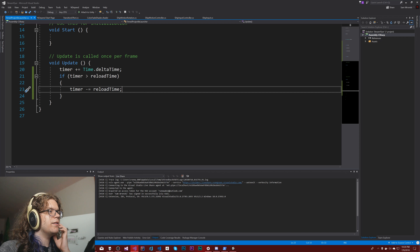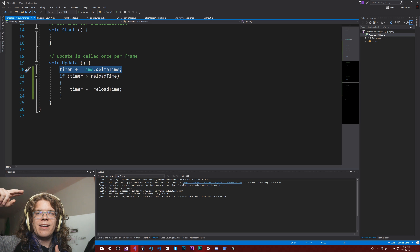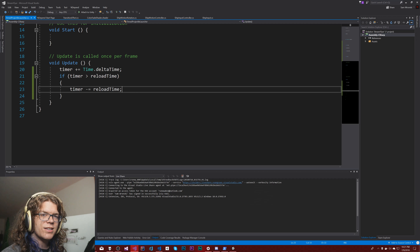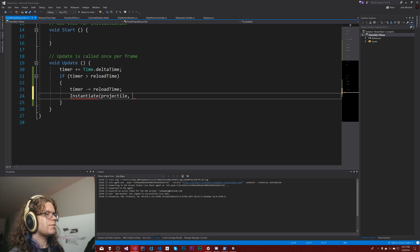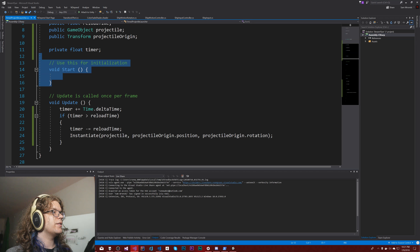I like to do timer minus equals reload time instead of setting it back to zero, because when counting up with a timer there is going to be that slight floating point error and I try to preserve that across. Effectively, if we get above that and have like 0.1 over it, I want that extra amount to carry across because that's going to make the next projectile spawn even sooner and hopefully keep it at a more consistent rate. After we do that, we can create a projectile at our projectile origin dot position and the origin's rotation. That creates the projectile and that's it.